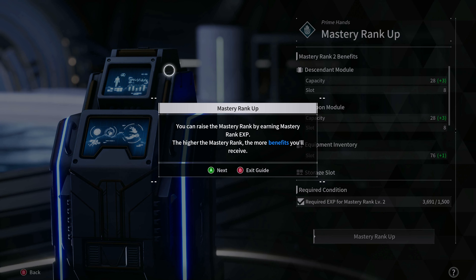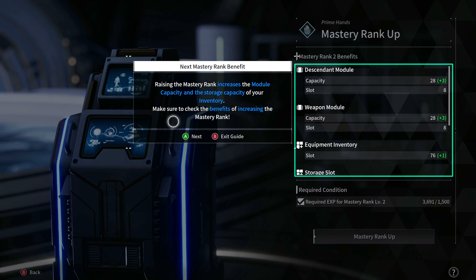You can raise the mastery rank by earning mastery XP. The higher the mastery rank, the more benefits you'll receive. Sounds good to me. Raising the mastery rank increases the module capacity and storage capacity of your inventory. Make sure to check the benefits of increasing the mastery rank.